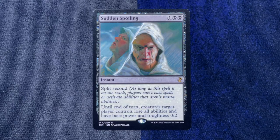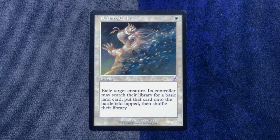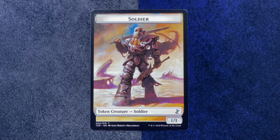Tendrils, Lightning Axe. The rare is Sudden Spoiling — I know it has split second. Until end of turn, creatures target player controls lose all abilities and have base power toughness, so you can make all their creatures weenie-teenie and kill them all in combat. That's pretty dang good. And our throwback is Path to Exile. Oh, there's a new soldier token — just a new 1-1 soldier, very in keeping with the plane. Oh my god, look how good that looks. That reminds me of like Moebius.